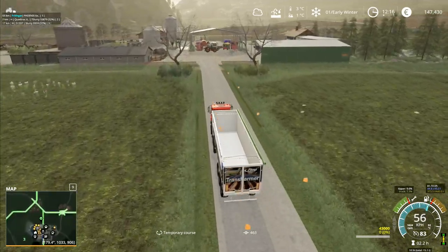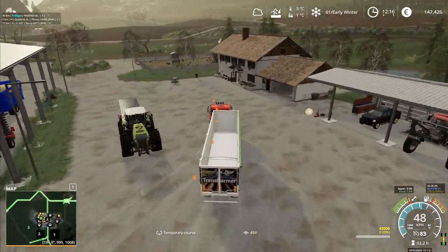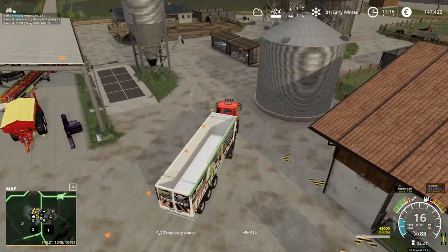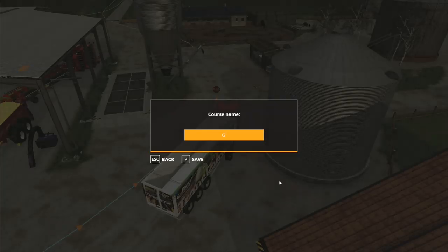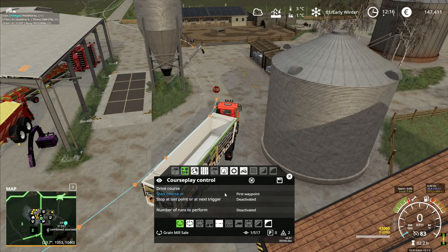So we're not going to have the CoursePlay going further out than it should. All we need to do is just bring this one up around to somewhere in front of where the course actually starts — about here I reckon. We'll stop right there and call that the end of the course. I will save that and we'll call that 'Grain Mill Sale.' And I go in here — we are doing barley on there. Drive course, nearest waypoint. I will start this at the first waypoint, number of runs to perform on here.